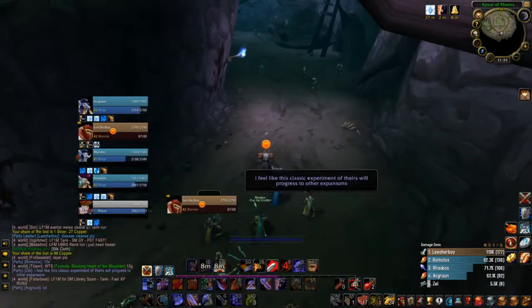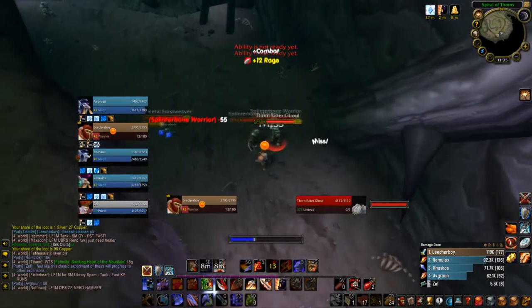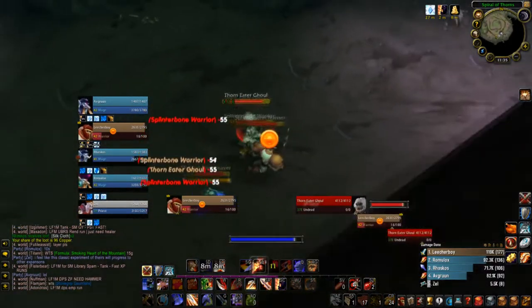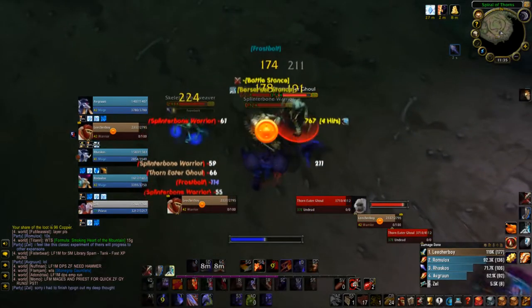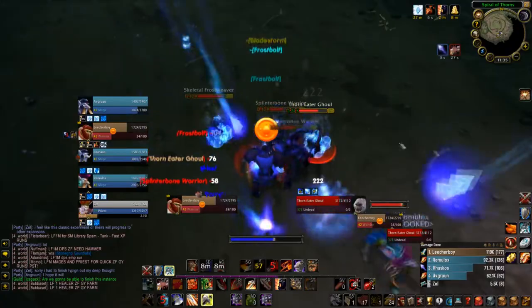Now, if you remember from the textbook pull example, there will be some times when your first white hit gets dodged, blocked, parried, or misses. In these circumstances, I will skip Sweeping Strikes and go directly for the Whirlwind, hoping to get a Ravager proc.